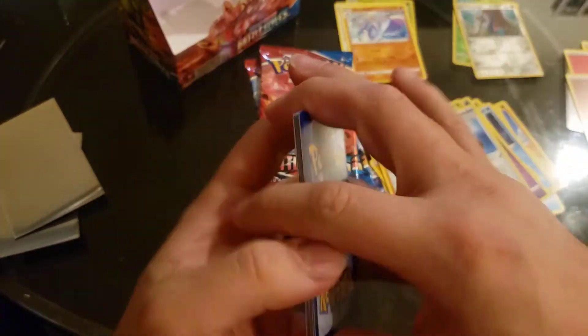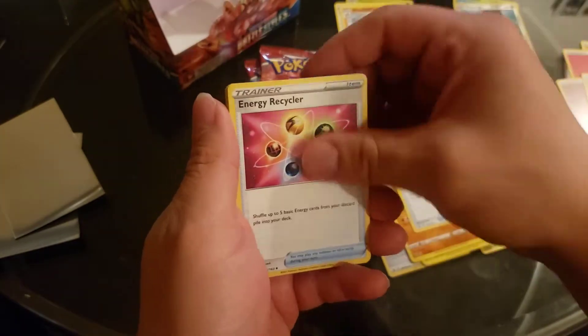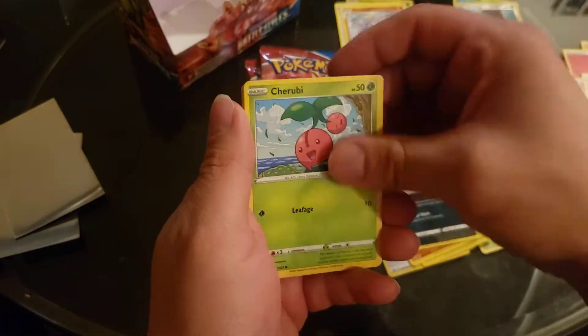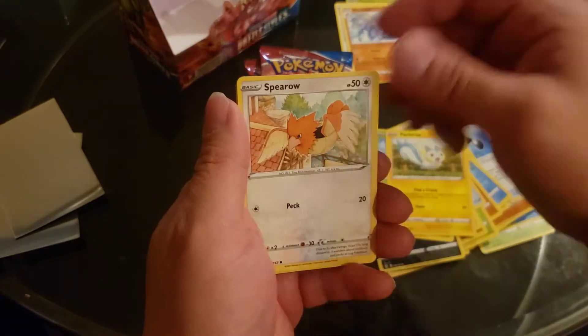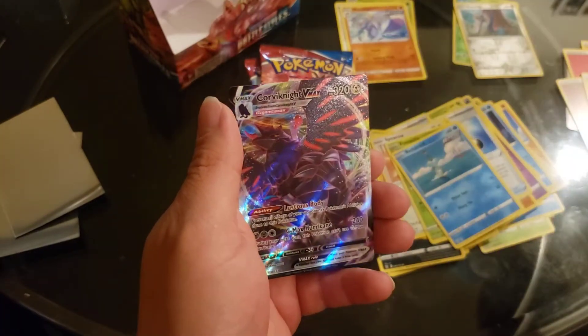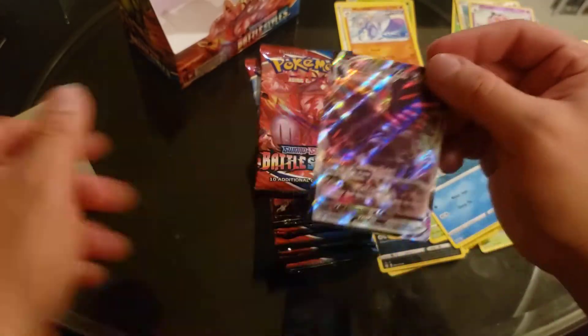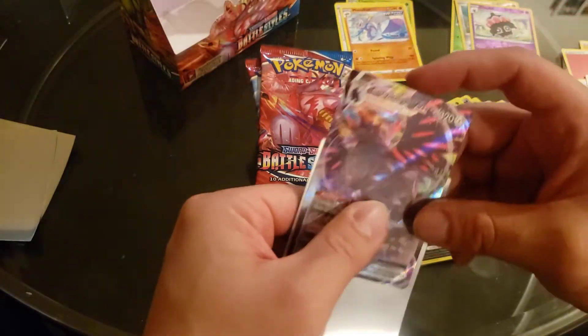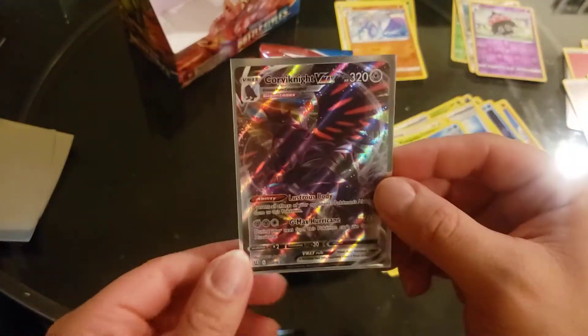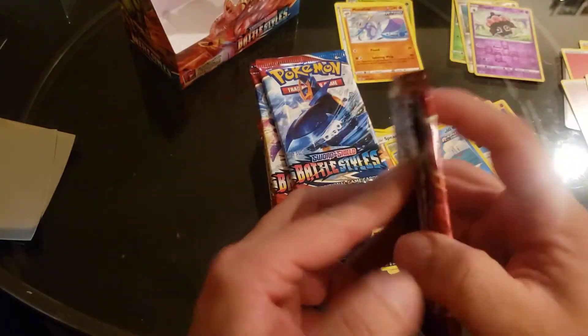Alright, Lightning. Colette, Tsurugui, Remoraid, Claydol. Ooh, Corviknight V-Max! I love Corviknight, so I definitely want the rainbow version. Big Corviknight fan.